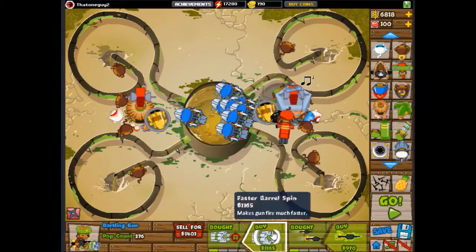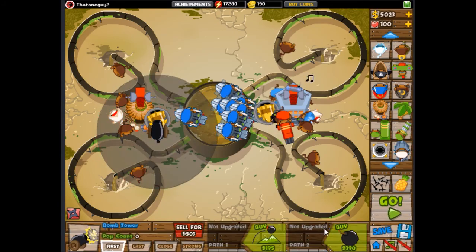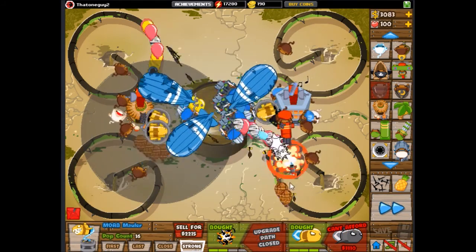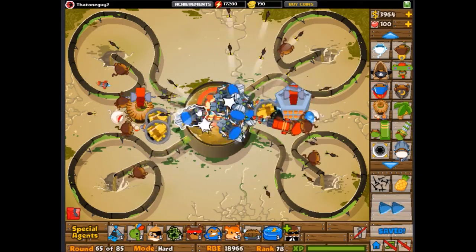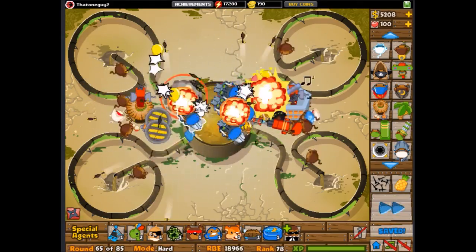There's some RNG involved as well. I have no idea why, but sometimes the ninja would just miss a pink bloon, and then you'd lose lives, and then you'd just have to start over. Good thing the save button is there. But still.